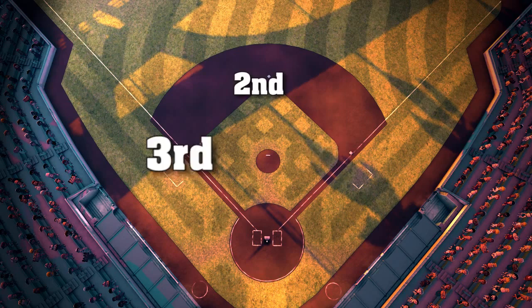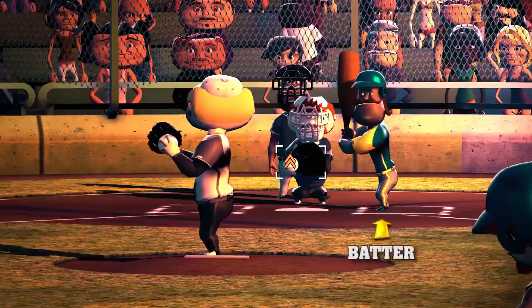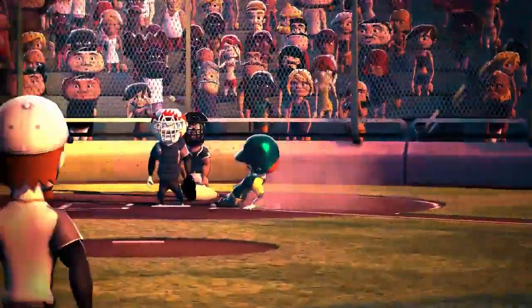There's first base, second base, third base, and home plate. A traditional baseball game lasts nine innings. During each inning, both teams get one chance on offense. One batter is up at a time, while previous batters who successfully made it to base — also known as base runners — attempt to reach home plate to score runs.